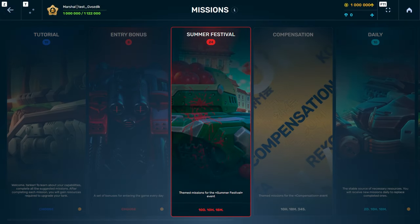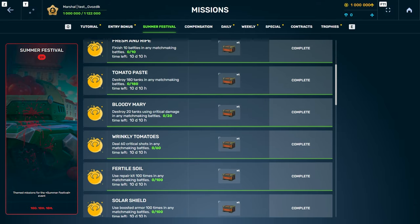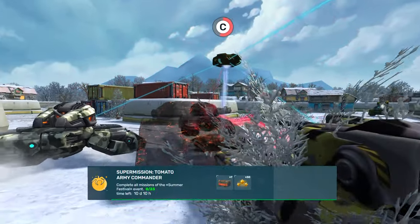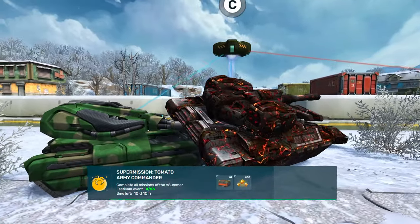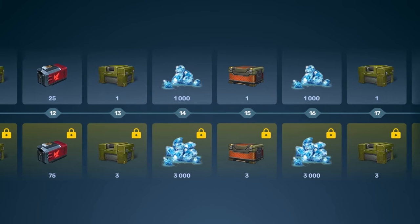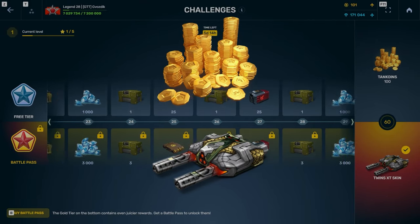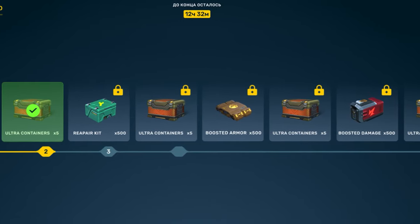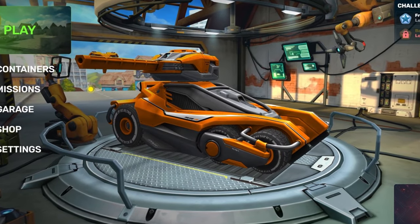As usual, we will have a special category of missions available in the Summer Festival tab. All of the missions will give you Ultra Containers, and the Super Mission will even reward you with 30 stars to help you progress along the latest challenge. Let us remind you that the top prizes of the Silver and Gold tiers in the latest challenge are 100 Tank Coins and Twins XT respectively. You will also receive the Dictator GT skin if you manage to complete the Elite Pass.